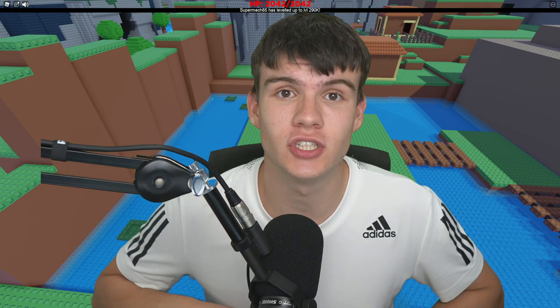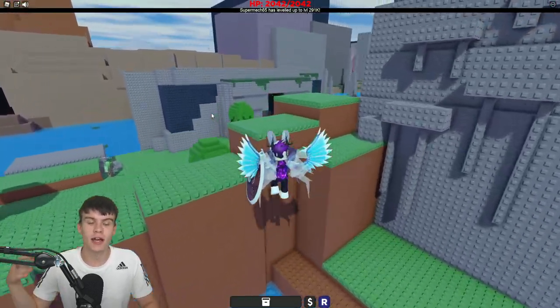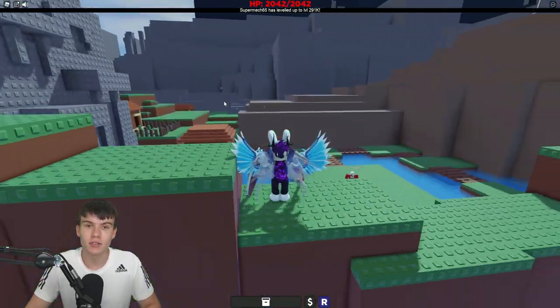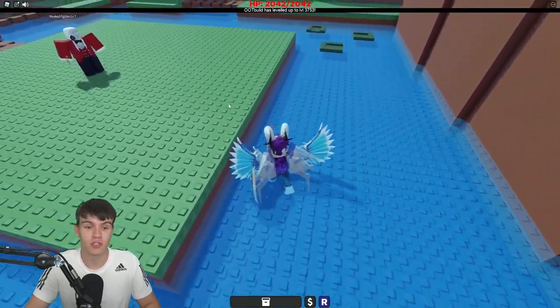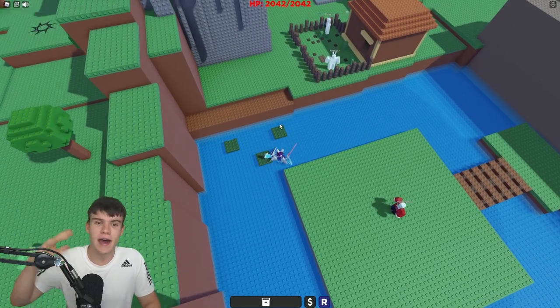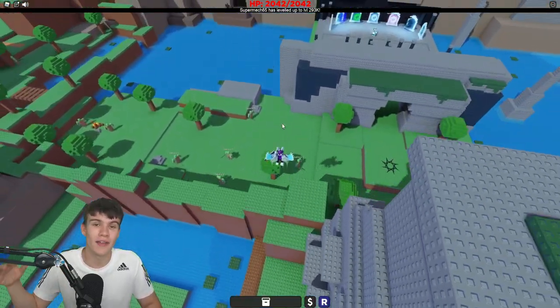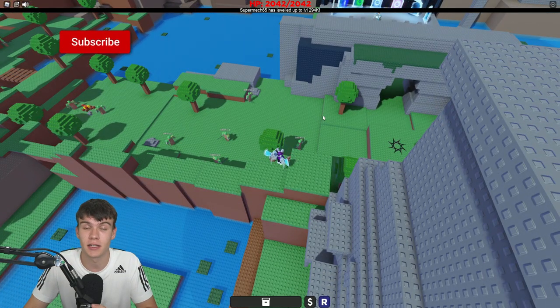In today's video, I'm going to be showing you guys how to get the Bathosphere in Shadow Vids RPG. This is an item, it's like a helmet, which you guys can actually get. It allows you guys to go to some areas in the map which you guys can't go to without it equipped. It pretty much lets you guys sink down below and access an underwater world, which is really cool. And in that world, you guys can get some exclusive items too.